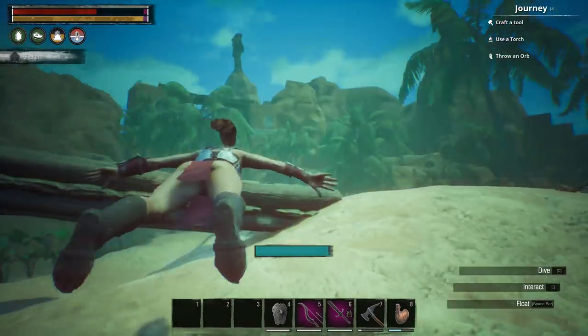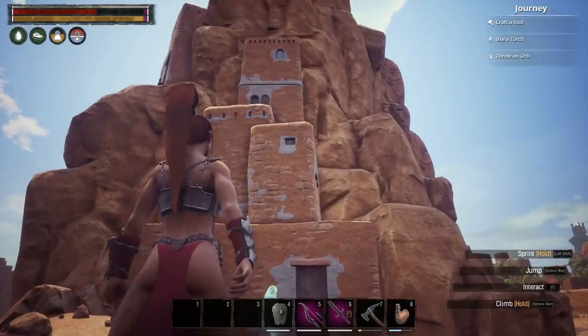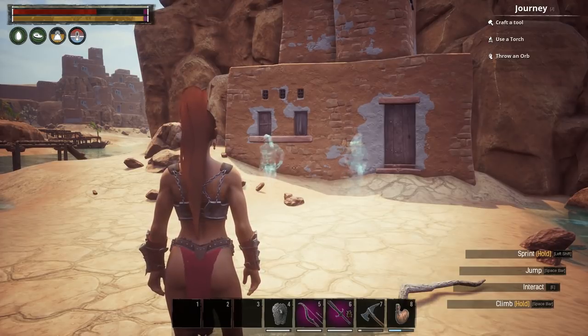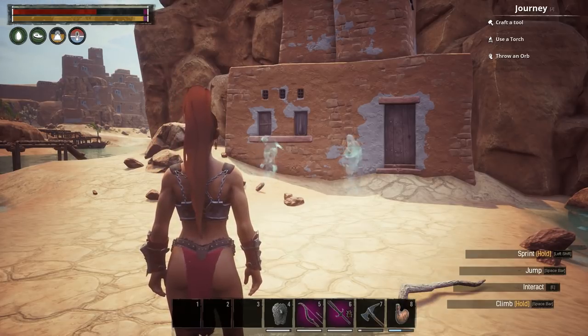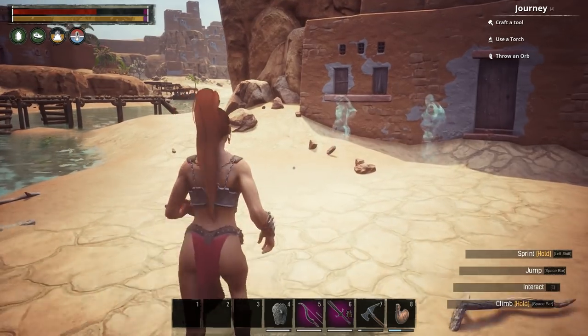Over here we've got the snake dance that we'll learn and the taunt. This is where we want to be. With this one, you just sit here and watch them do the snake dance, and then you'll learn it — same as with the ones before. There is no book to pick up or read; once again, I have already learned this emote.